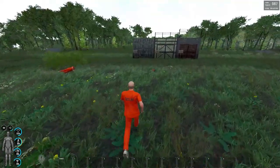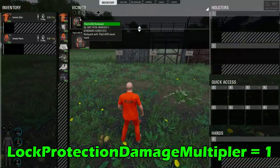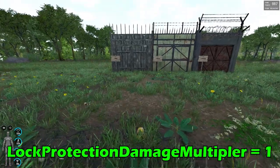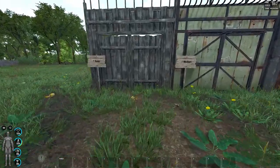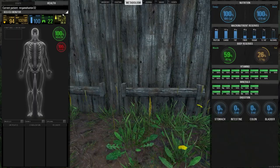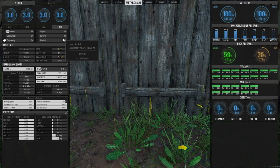Moving on to damage output: note the lock protection damage multiplier server setting used for this video was set to one, which is the default setting, but this setting may vary between servers, which will change the amount of damage outputted by the lock protection, but the ratio will stay the same.